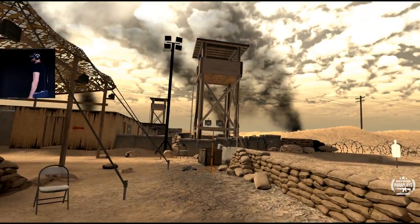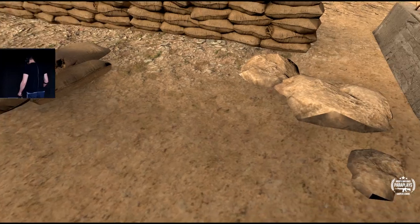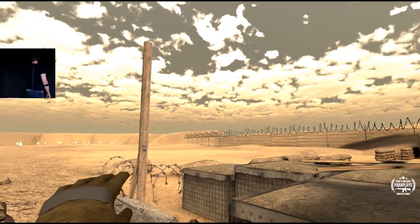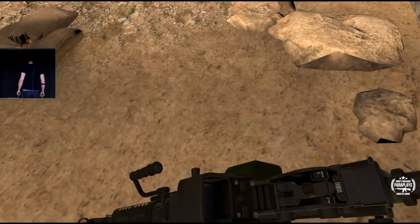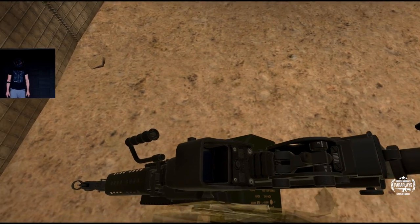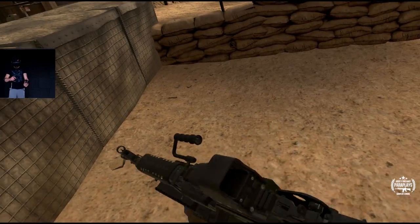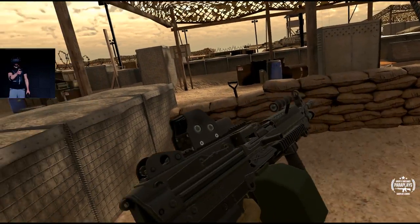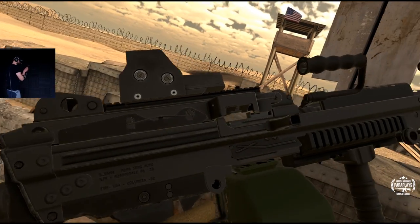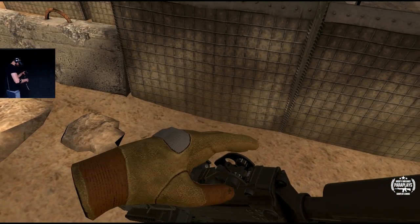So here we are out on the range. A little bit stuttery — just let the game catch up a little bit. And yeah, here we are with our hands and our watch. There's the range out in front of us. And as you can see down here, if I turn around towards the camera, you can see when I look down I've actually got the SAW here right in front of me. It's just perfectly modelled. If I can get the light on this side a little bit more — it's just brilliant. Very nicely detailed, of course, just like the real one.